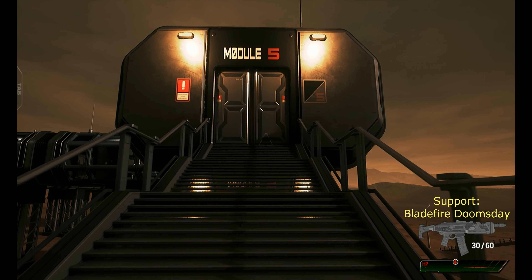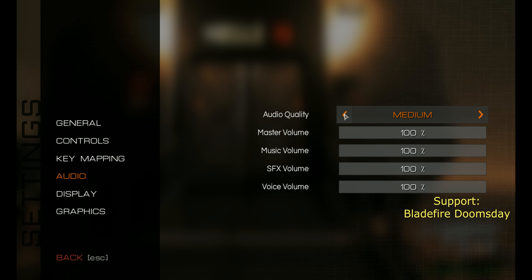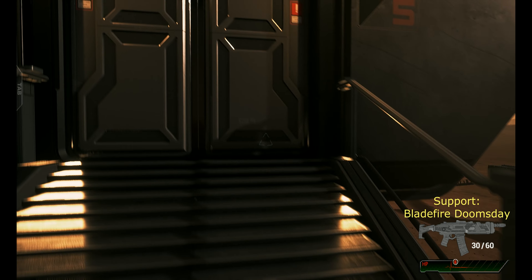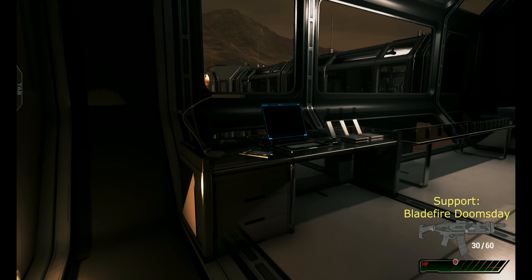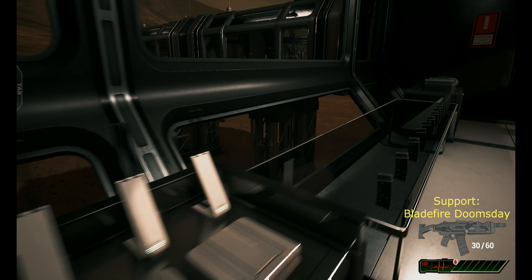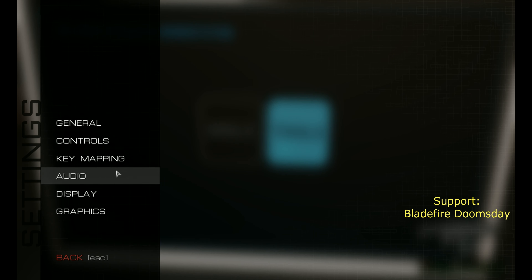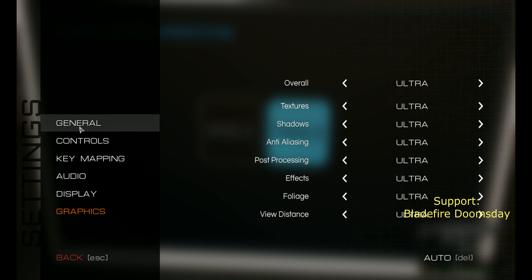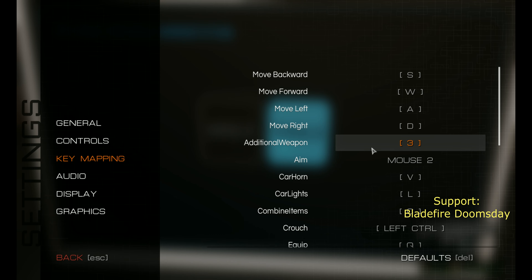I need to turn it down a little bit more. Tools — I'm pretty sure there was a shortcut for this. Display, graphics, general. Oh, here it is — key mapping. Aim, car horn, equip, crouch, grab, E is interact.